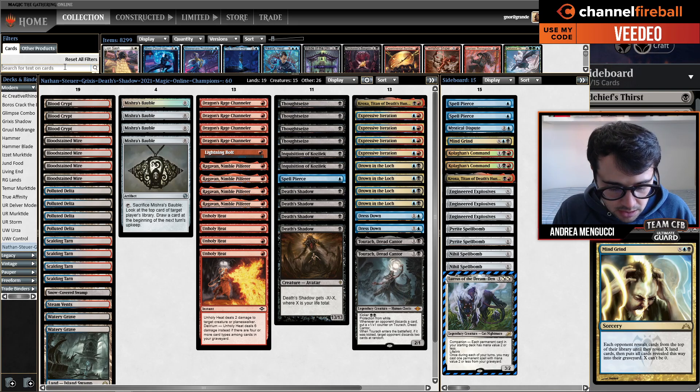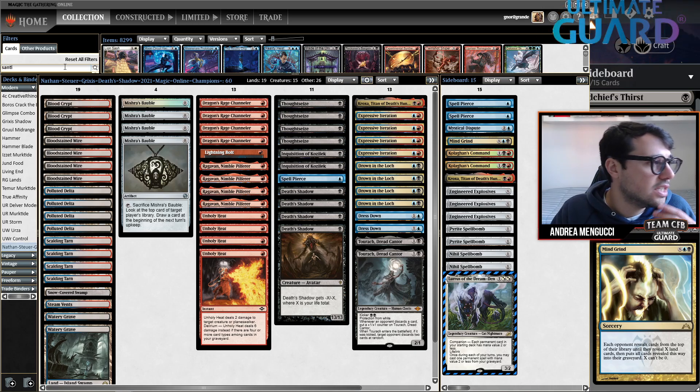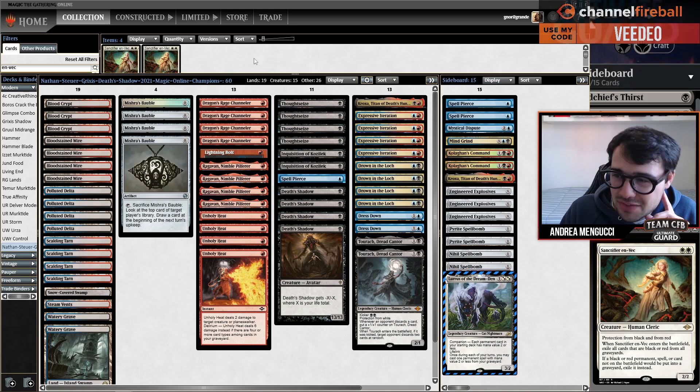I think Sanctifier en-Vec is of course one of the best cards against it. Hammer Time can play this, maybe Humans - not saying that Humans is good against Grixis, but this is definitely one way to go.